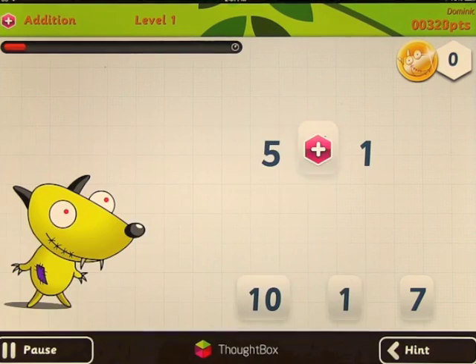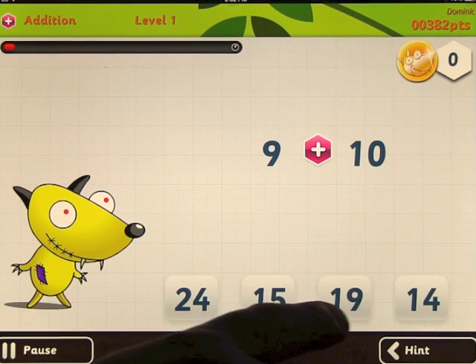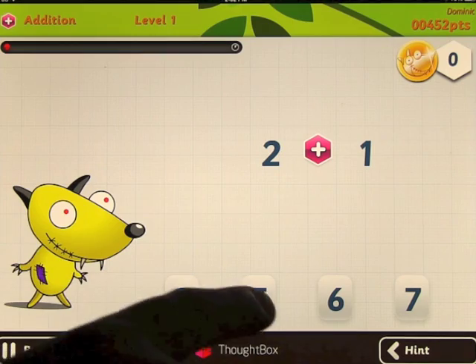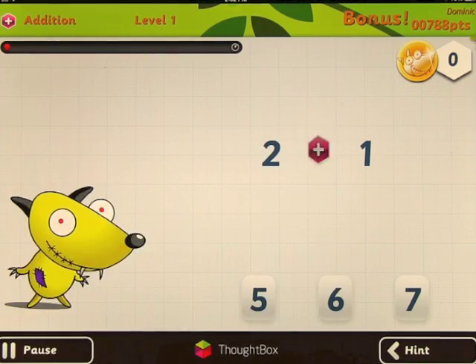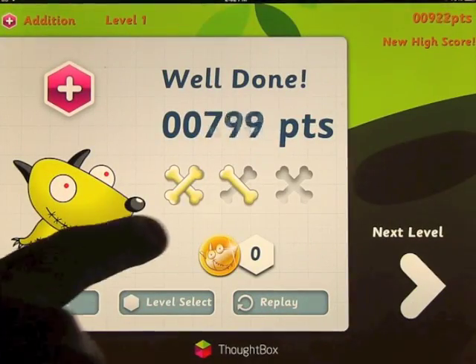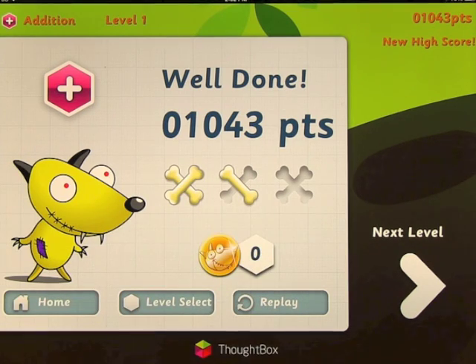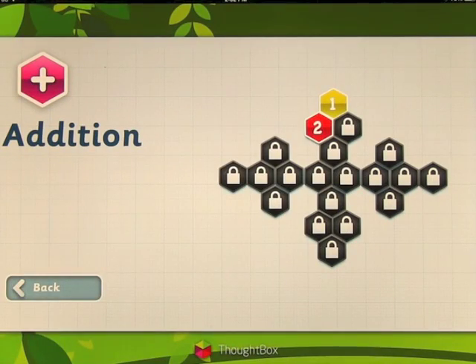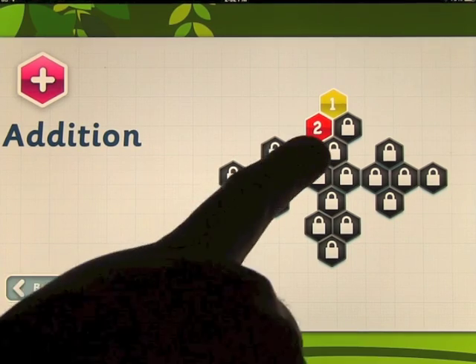You can hear the timer counting down. As you get to the end, the bell goes off and once that happens you've finished. We got a thousand points — it'll show you how you did. The idea is to get all of the bones filled in. We got yellow, so we did pretty good but not great. Level two shows as red.